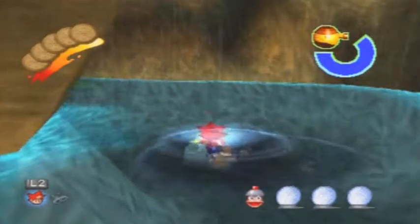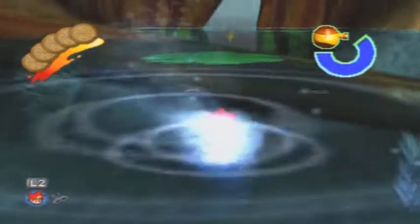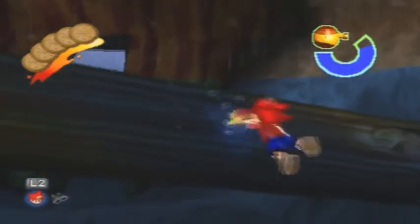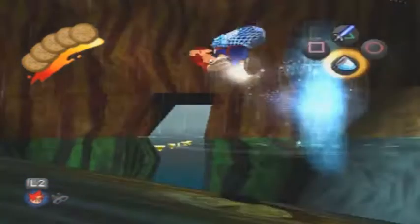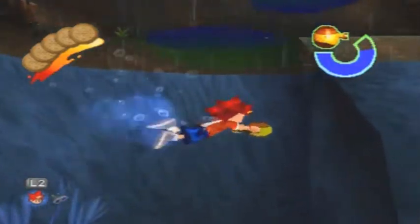There we go — the next one. That actually looks like a cave, it's just a giant almost-rock. Jump up, jump up, there we go. The next monkey is easy to find — you just jump here and you find him.